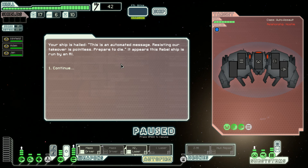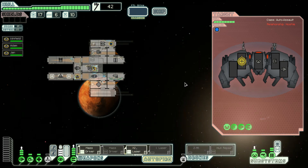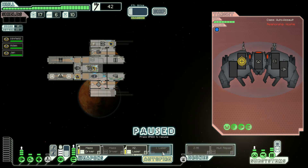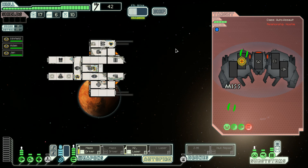Your ship is hailed: 'This is an automated message — resisting our takeover is pointless, prepare to die.' It appears this rebel ship is run by an AI. No drones — fantastic. So just target their weapons, cloak, and this shall be an easy battle. Come on, show them Mr. Adam. There we go — I think this is just an ion cannon which will disable a part of your ship, which is fine. We are about to destroy them.